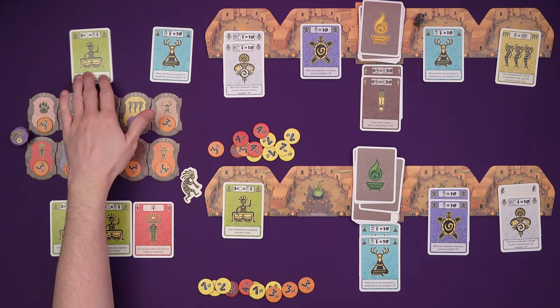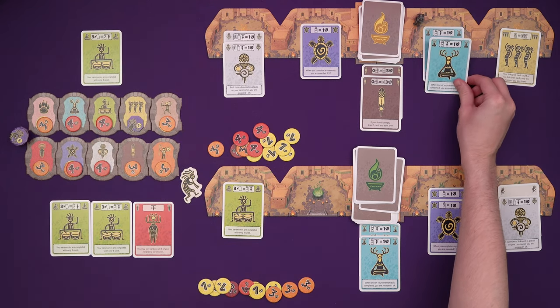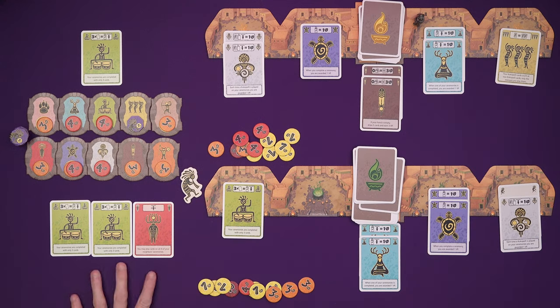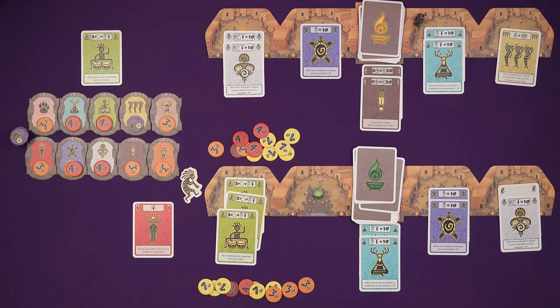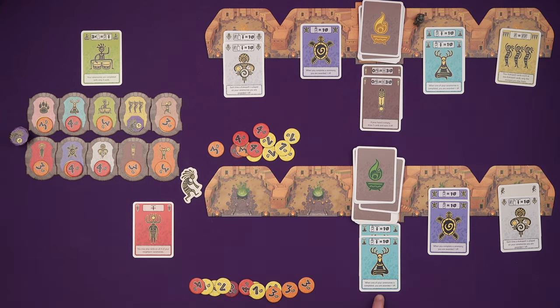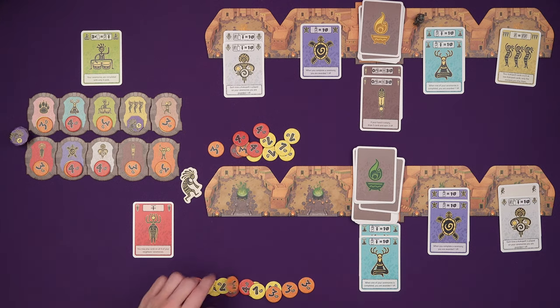And then his second action — he would like 'when one of his is completed, he gets a point,' so he'll put another one of those on. Back to me: I was going to play all these cards, but I think I'm just going to play 'your ceremonies are completed with only three cards,' put those there and finish this off.